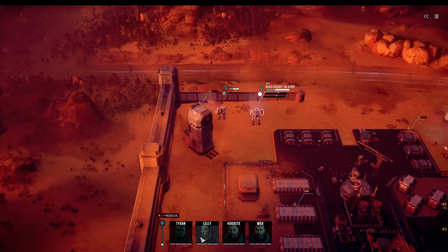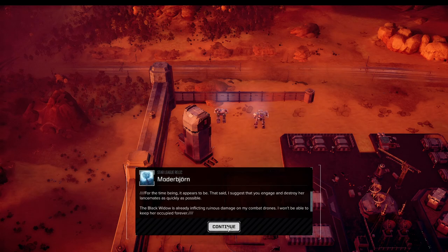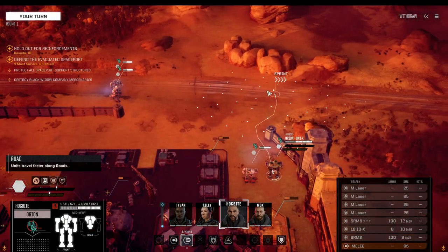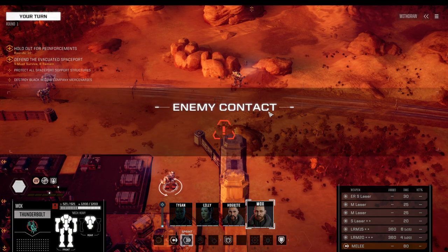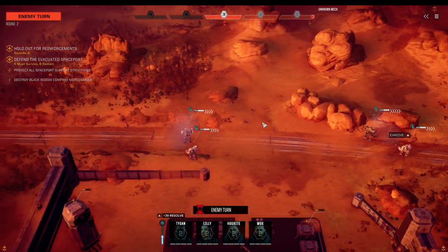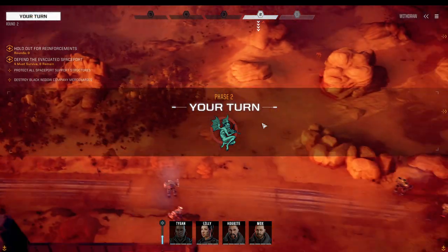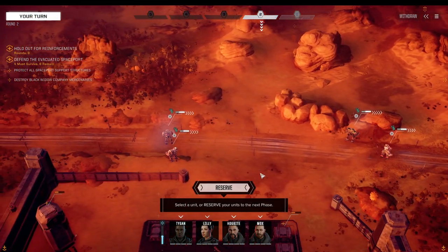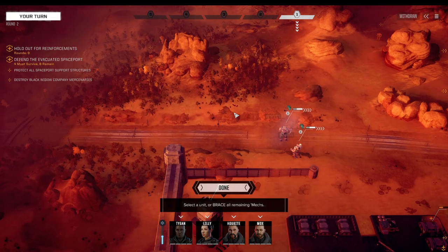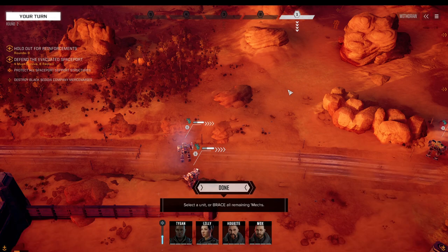Hogbite is leading the team — Taigen, Lily, Mox, and Hogbite — and we're back at the standard desert facility. We're still trying to salvage old Inner Sphere technology that is super valuable. We gotta defend the base against Black Widow, an enemy mercenary unit. Nine rounds and we've got to protect as many buildings as we can.